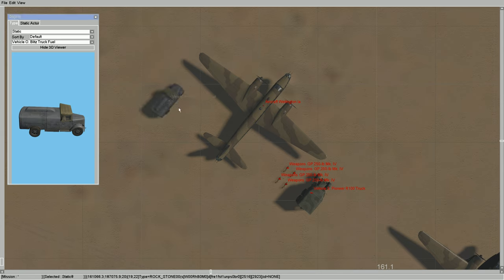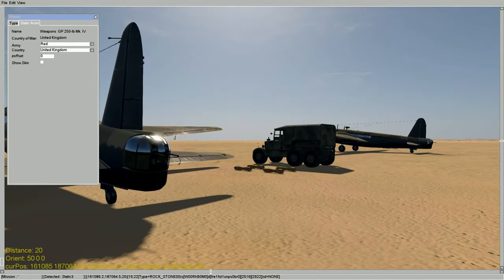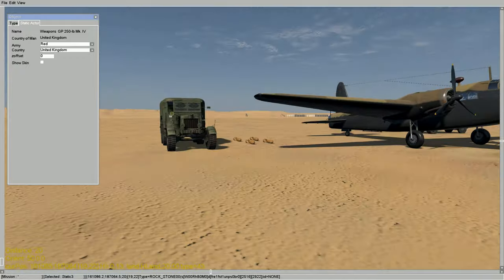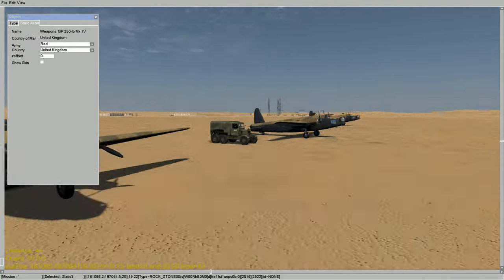Right now I'm creating an airfield with trucks. If you pick a truck like this Opel and then hit your keyboard number keys — the outboard ones — it'll move the truck around. When you're done, click Unselect. You can also assign which country the vehicle belongs to. I placed some bombs by the aircraft to make it look like it's being loaded out. If you hit the Enter key while you have an item highlighted, you can see it on the map up close — a really nice feature so you can make adjustments accordingly.